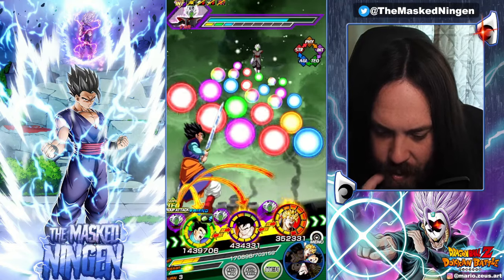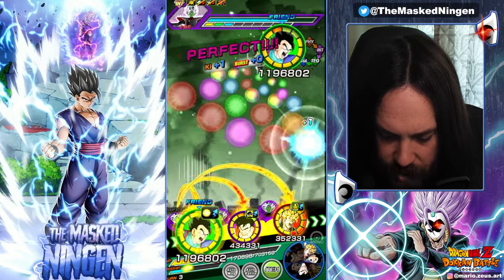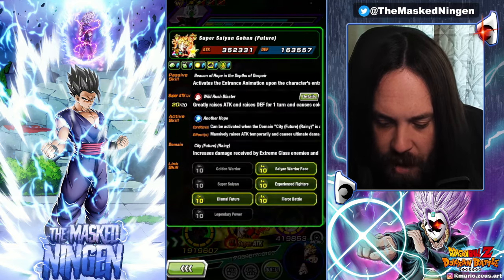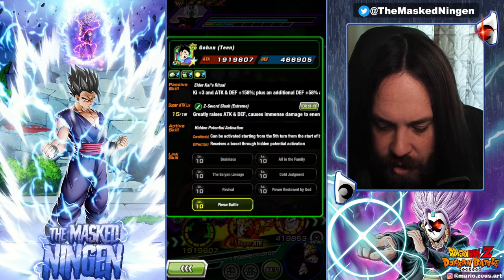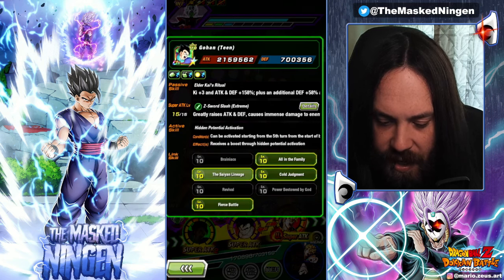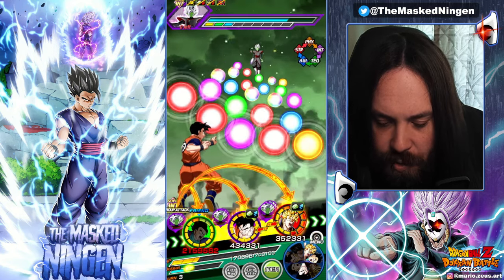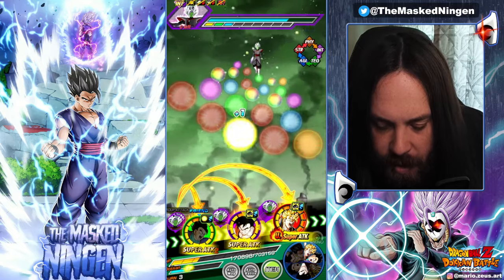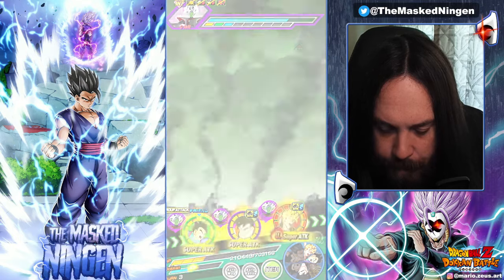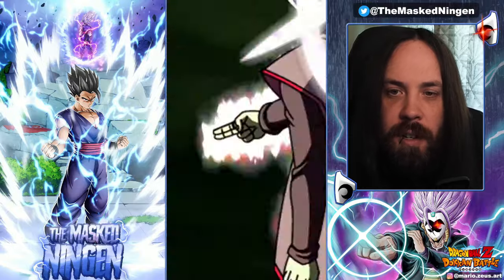He tanks for double digits once he's got the supers off. So, start of turn two defense: 700k after the quad super turn. It's a shame we don't have All in the Family, but look at the difference — 466k, and then with the extra links active because Saiyan Lineage is another 5% defense, he's got Cold Judgment and All in the Family. So 700k defense in slot one is crazy, but unfortunately I think future Gohan dies to the AoE here unless we get the dodge, or we get immediately supered. But with 700k defense and guard, how much is this doing to us?